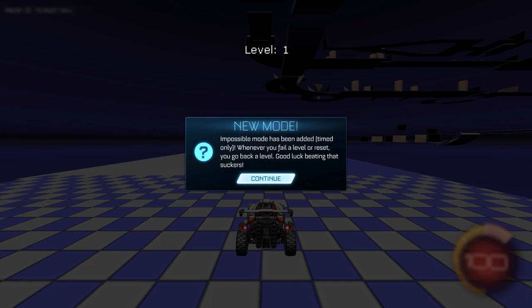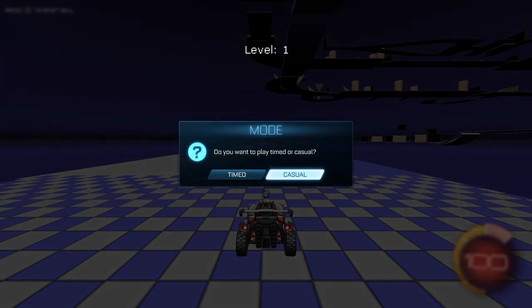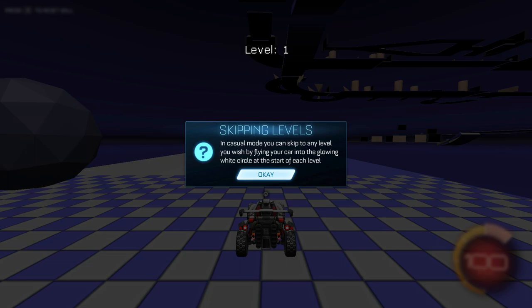So here we are — a new impulsive mode has been added: timed only, and whenever you fail a level or reset you go back to level one. I usually do timed but for the video I'm going to do casual. There's really no difference besides the timer, so I suggest everyone just do timed. In casual mode you can skip to any level you wish by flying your car into the glowing white circle at the start of each level, but usually you just want to struggle through as that gives you car control and ball control.